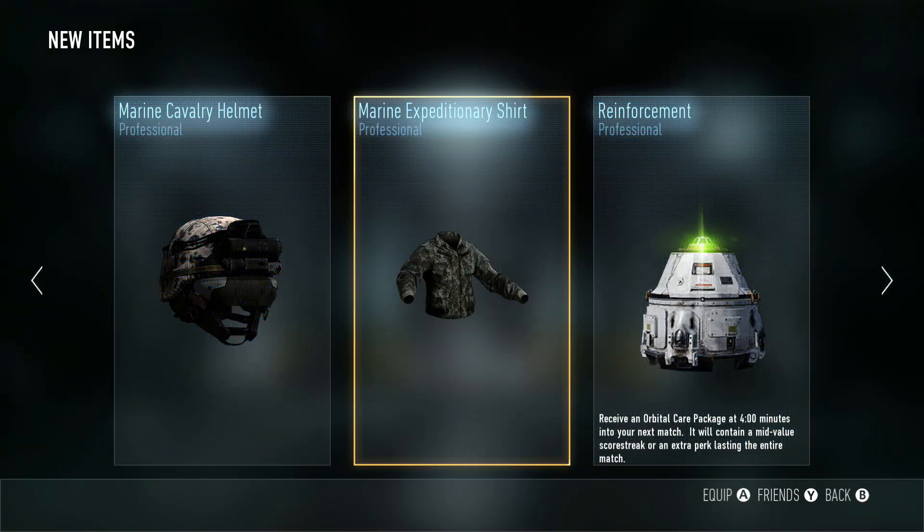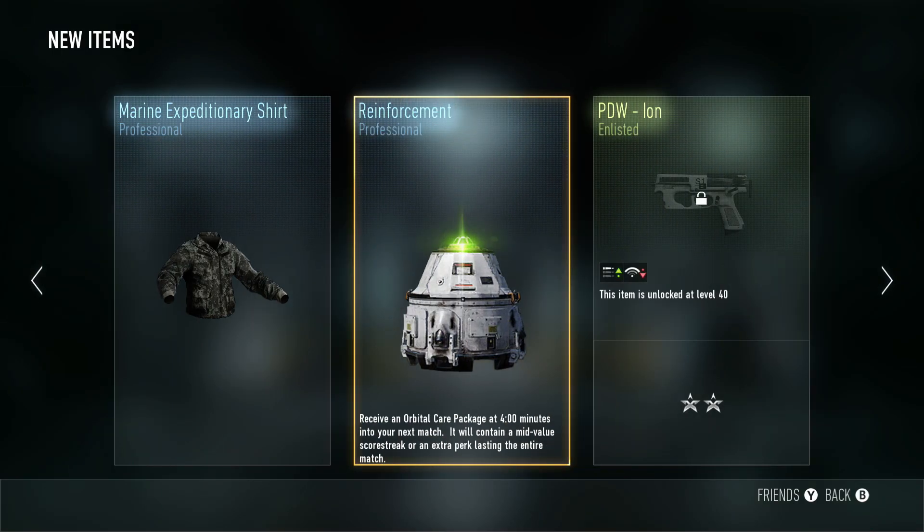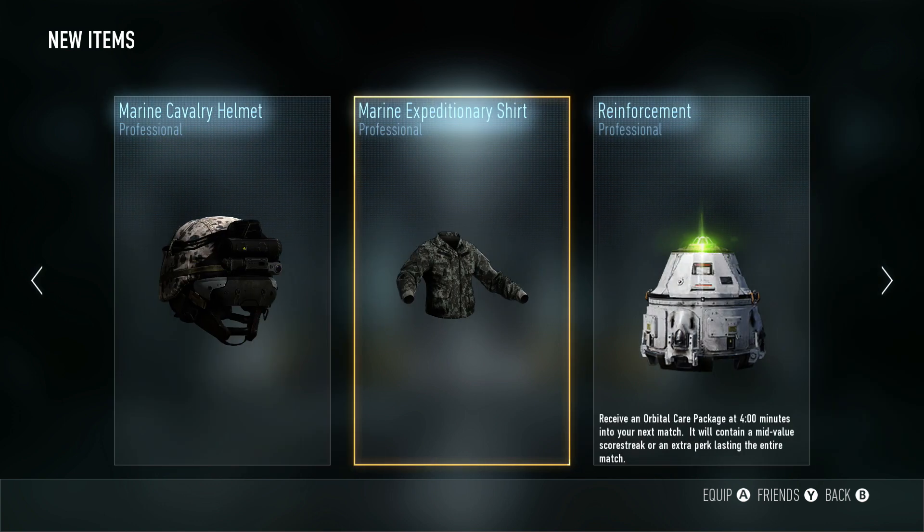Another care package. I'm pretty sure you don't even get both of them in a game because they won't stack. Last supply drop opening I got literally three care packages — an enlisted, a professional, and an elite — and I only got to use one of them. It's not like I was gonna get anything besides a recon drone anyway.